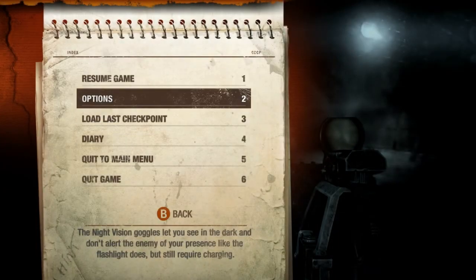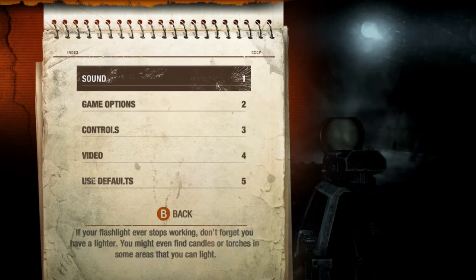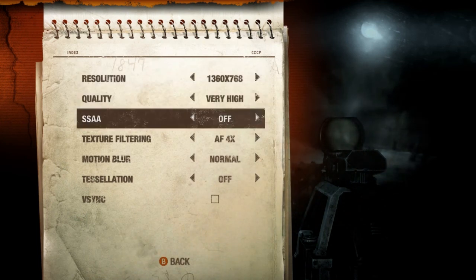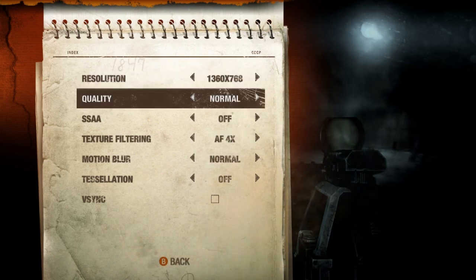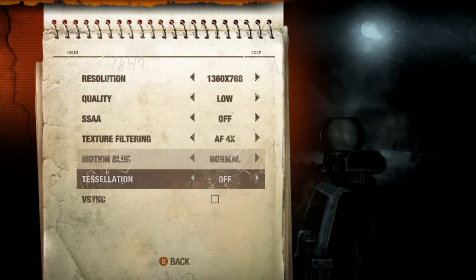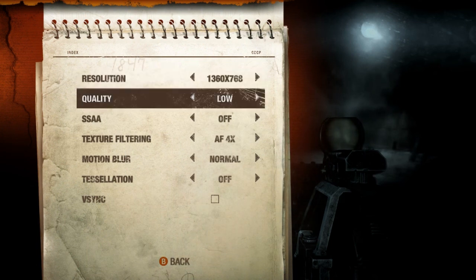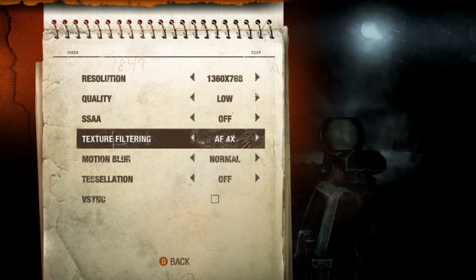What's up guys, I'm playing Metro Last Light on the Nvidia GT 630. I'll start by showing you the video settings. This card does not play the game very well at all. I have it on 1360 by 768 — for some reason it got set to very high, I think that happened when I turned FRAPS on. Quality is low, and I'm not sure what that other option is. Texture filtering is on 4x.